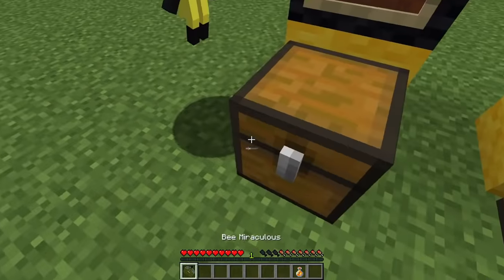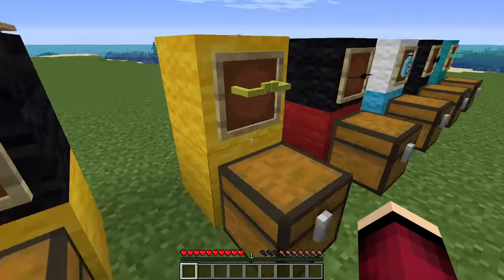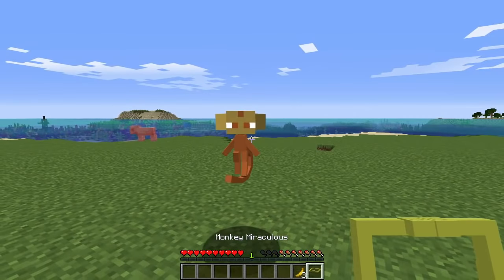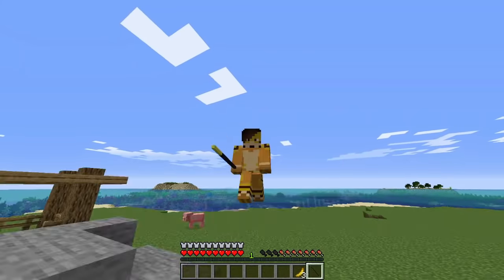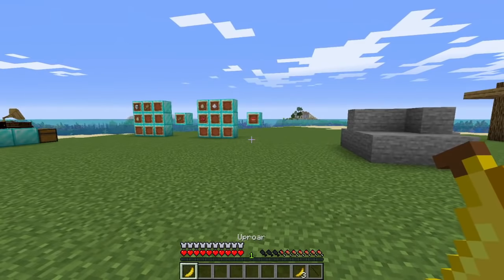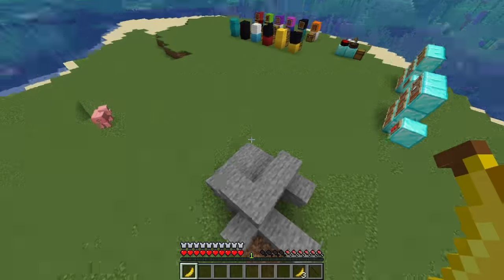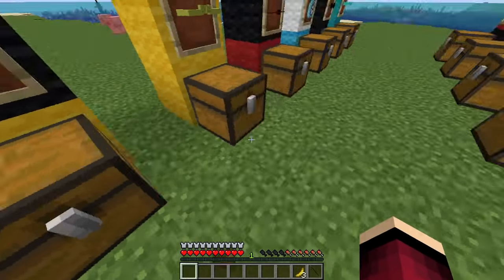Next up we have the Monkey Miraculous, which eats bananas — which you get from the mod itself because that isn't in regular Minecraft. There you have Zooku. Right-click and you have this cool staff. When you right-click with your staff, you have the power Uproar, which — if you have other Miraculous wearers on the world or in a server — if you throw it at them, it will mess up their powers. And that's it.